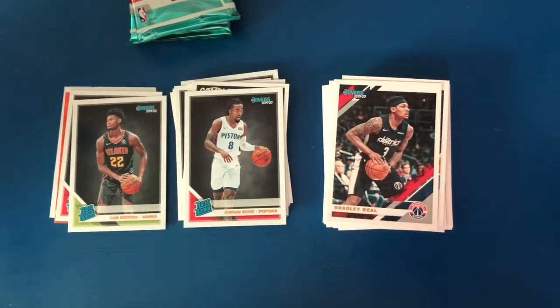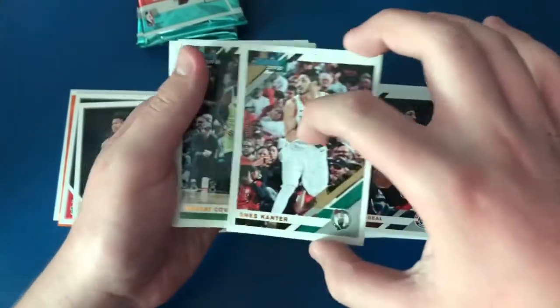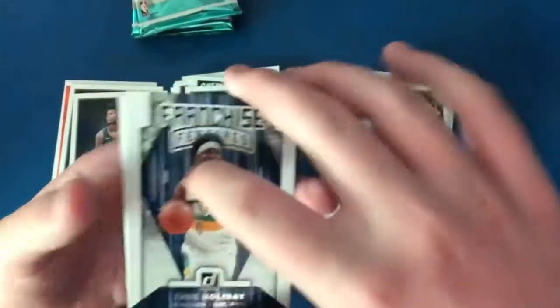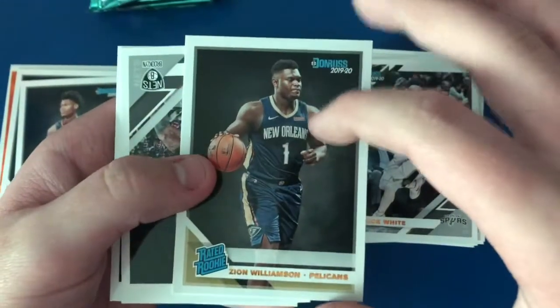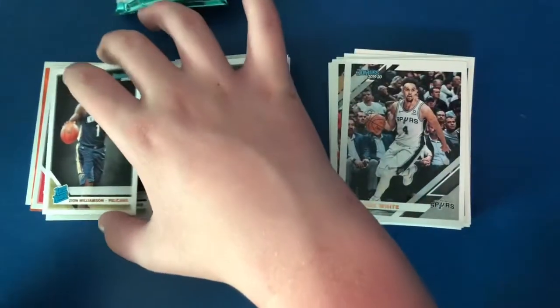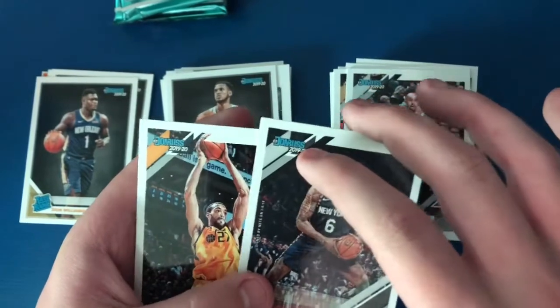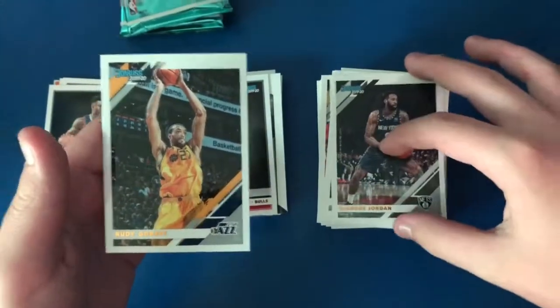Pack eight: Enes Kanter, Roco, Derrick White, Jrue Holiday Franchise Features, Daniel Gafford — and there he is — this is the first time I've gotten him in Donruss: a Zion Williamson rookie, let's go! I've gotten the Optic and the Hoops but I haven't gotten a Donruss yet. So excited! We also get DeAndre Jordan and Rudy Gobert.